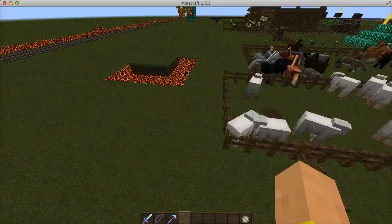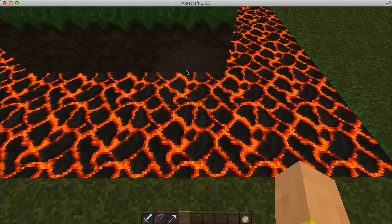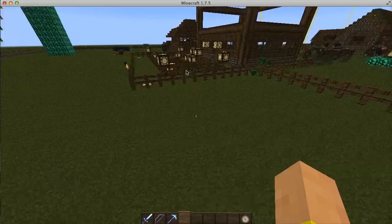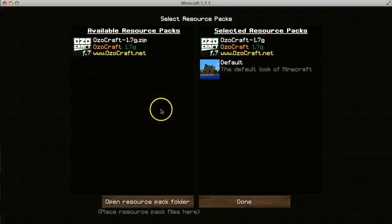Also what they've changed is lava - they've made the lava look more realistic now, which is really awesome. Just to give you an update on the texture pack: if you want to get the update, you go to their website, which is shown on the texture pack as well, which is www.auzocraft.net. I'll have a link to the website for that as well, if you guys just want to copy and paste the link.